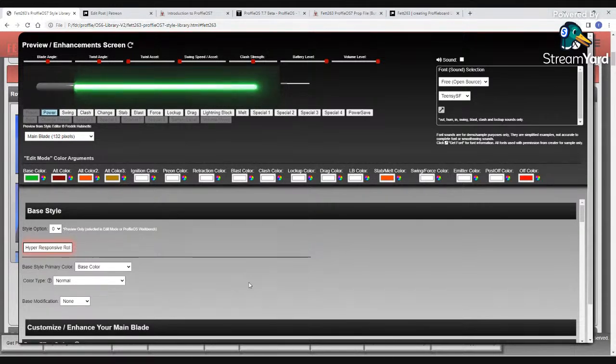One of the biggest changes coming for the OS7 library is how colors are handled — not only for your base style, but also for all effects. This ties into the alt font capabilities of OS7, as well as font synergy. A lot of those features are part of colors and how the style code handles colors. I had to rebuild the color engine — all the scripts on how colors get handled, not only for the basics but also for all the advanced features.